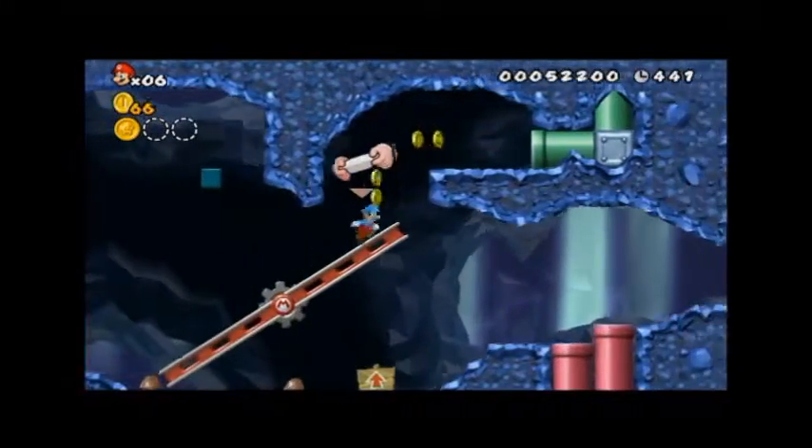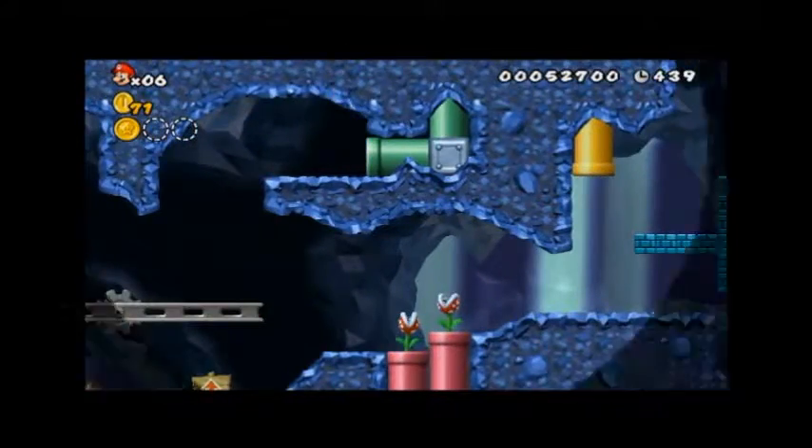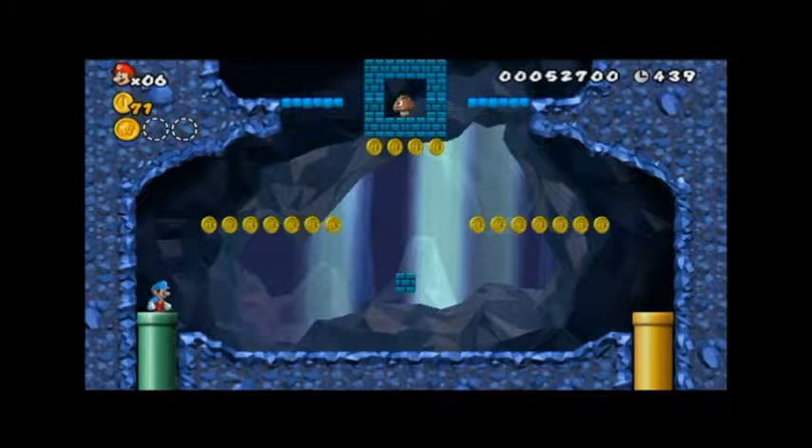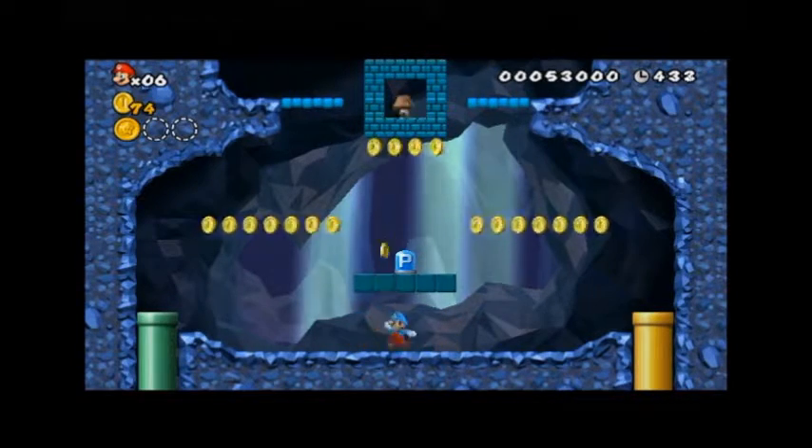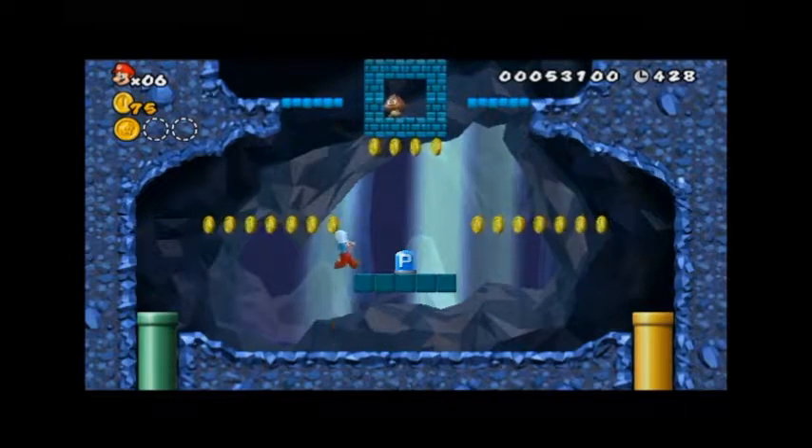This is one of my favorite features about this game — these kind of bridges where, when you're standing on them, you can move the Wii remote to tilt where the bridge is. Not really sure if you would call that a bridge though. This is also another common Mario thing: just blocks in midair that are invisible.